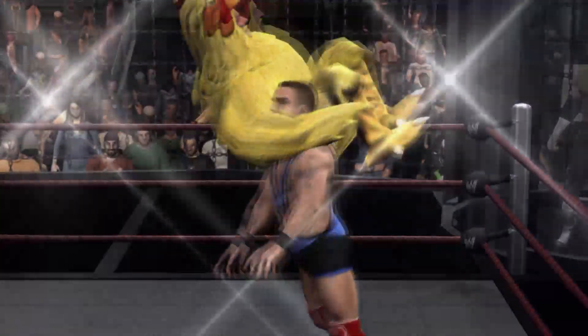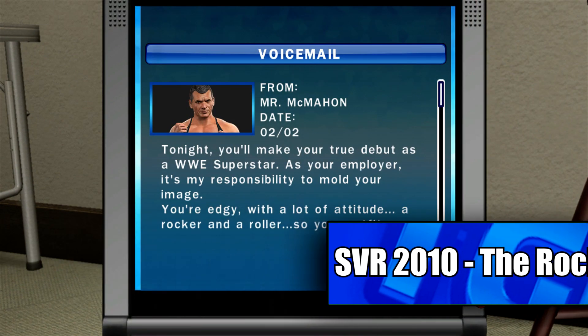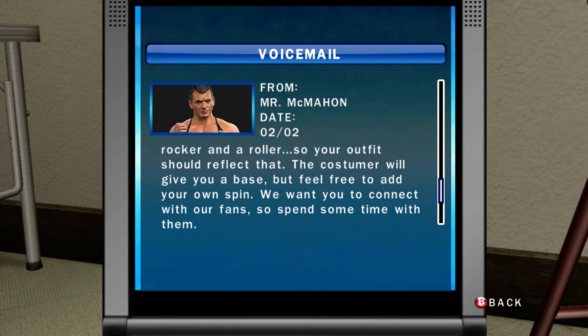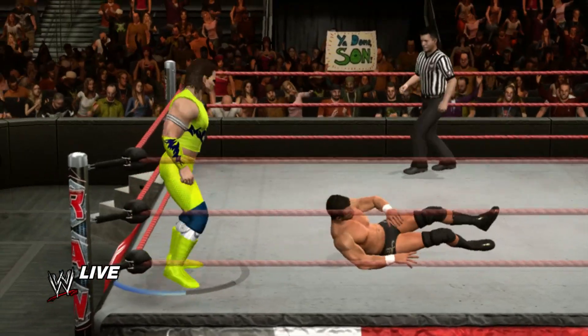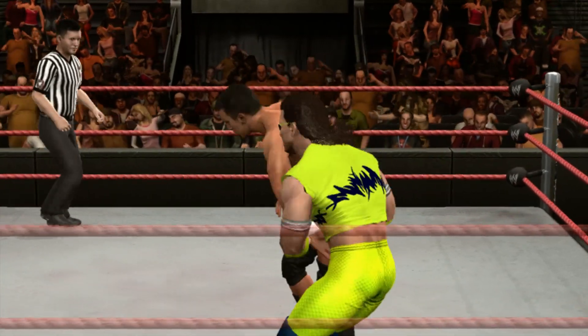This wasn't the only time in this storyline that Vince McMahon and his evil gang forced us to change our outfit. Earlier on, Vince contacts our Created Superstar on the phone: 'As your employer, it's my responsibility to mold your image. You're edgy, a rocker and a roller, so your outfit should reflect that. We want you to connect with our fans.' Later in the show, we see the results of Vince McMahon's new idea of what our character should look like — and honestly, I actually think the chicken suit looked better. At least it's not as bad as what FTR would have looked like in WWE.